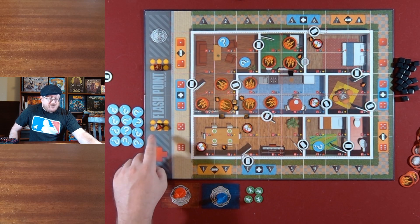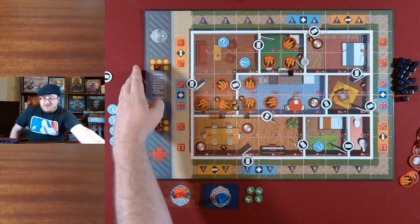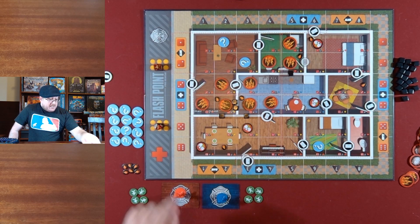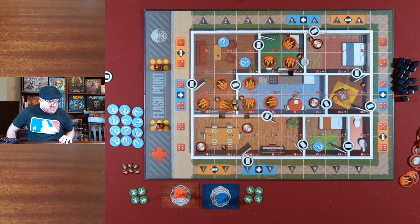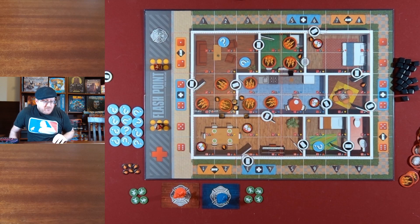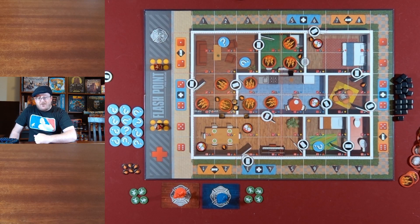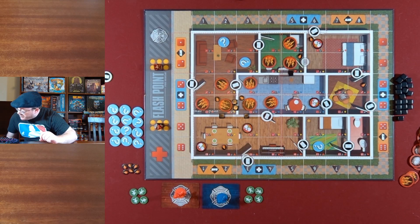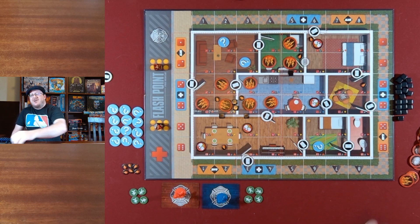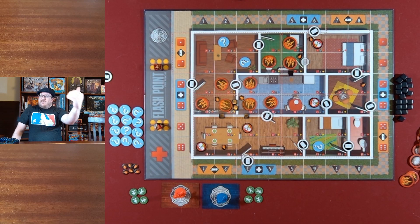If you're playing the variant with vehicles, you need to get them to the ambulance. If you lose at least four victims, you also lose the game. I think that means there must be ten victims total, because once you've hit four lost, you can no longer get seven rescued. The other way to lose is if you run out of structural integrity — there's a total of 24 black markers, and if all 24 are on the board, you lose. When the last one gets put on the board, that's when you lose.